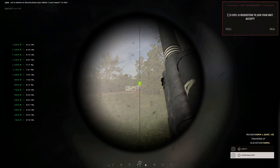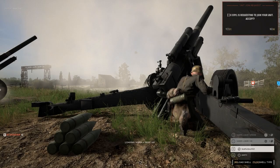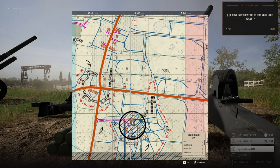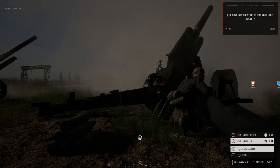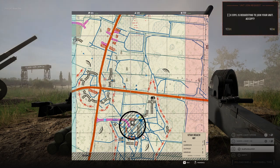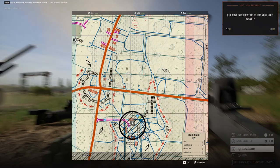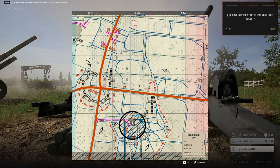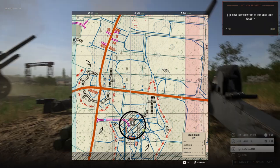Something to note — you can man the artillery cannons as any class, but it might be easier and more efficient to do this as an officer. Being in the squad leader role as an artillery crewman means that you can communicate when you're sending fire, notify the other squad leaders, and make sure they keep their men away from those areas. Playing an officer on the artillery is also helpful because you can drop permanent and multiple map markers that enlisted players can't. You can set down different marks on different key areas, distance out each marker, and write those down somewhere.